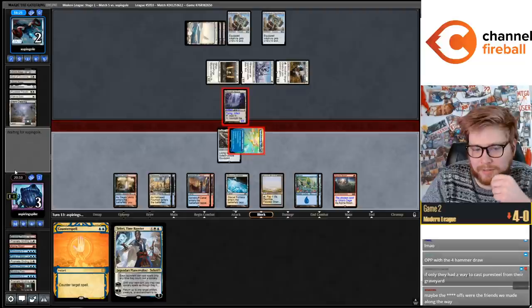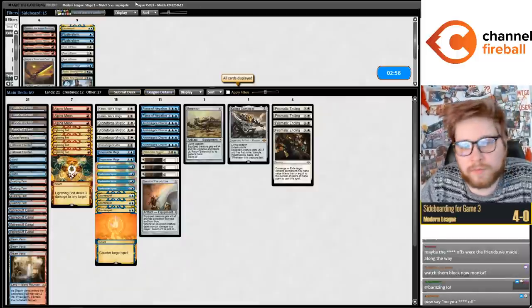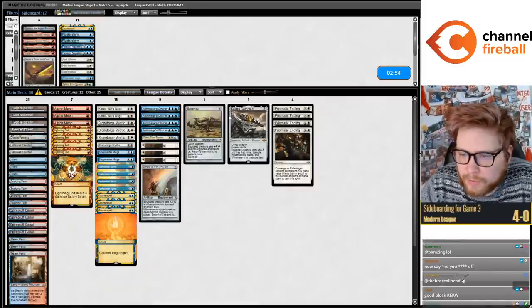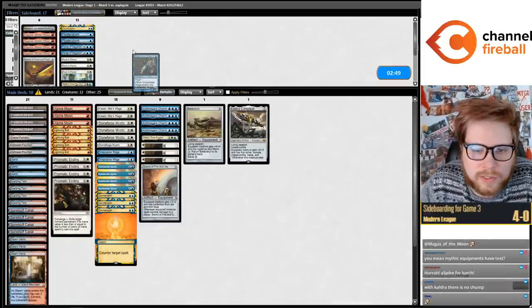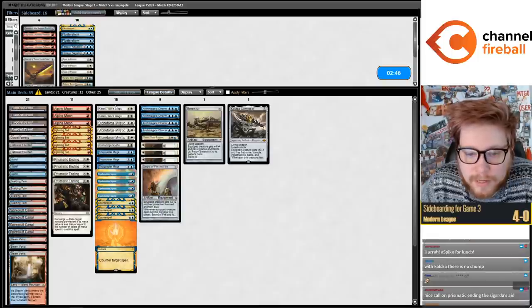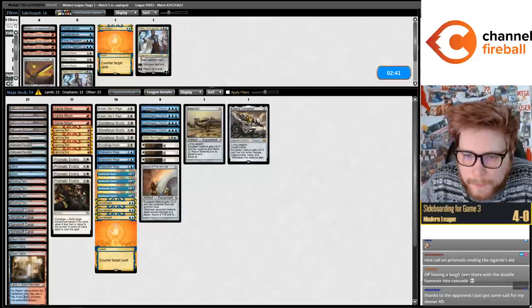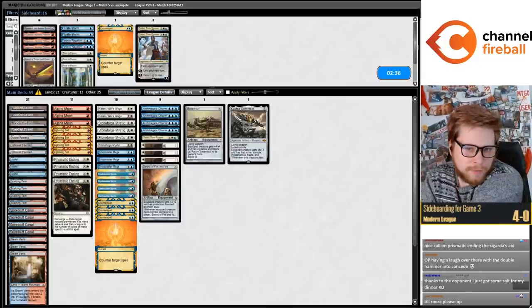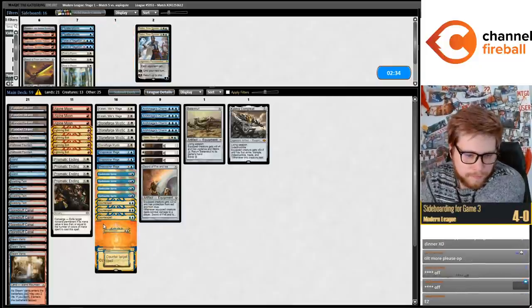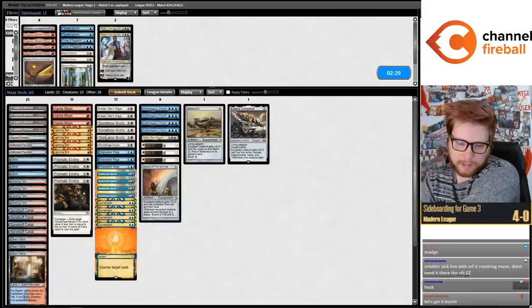Now they're going to block because they're just mad. Honestly it's really good for us that they're fuming, because they're going to play worse if they're fuming. With Prismatic Endings, Force of Negation is not as good as it used to be. I'm going to bring in the third Snapcaster Mage and either the fourth Counterspell or first Ragavan or second Teferi. I'll play the fourth Counterspell. I'm kind of scared of Lurus, so I'll play the Counterspell game three.